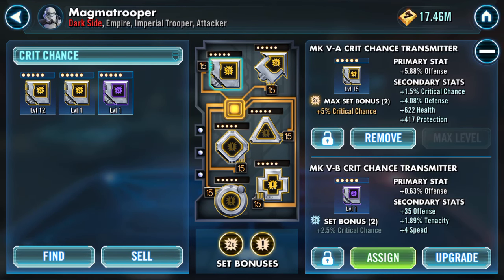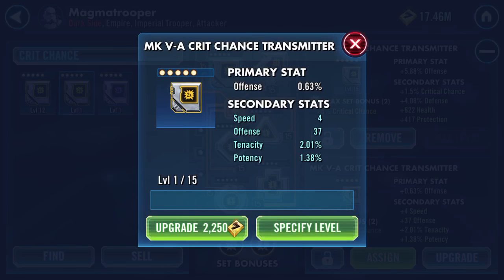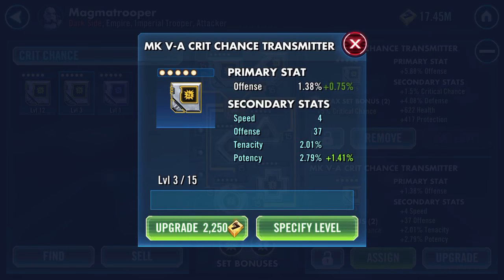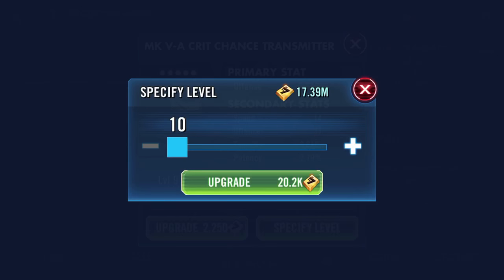Good evening YouTube. I'm looking at a couple of mods here — I've got two crit chance offense transmitters, both showing speed. I'll do the gold one first. I've got 9 speed in there, but I don't like the other stats: offense, potency, and tenacity to a degree. Potency turns the second time, speed turns the third time.